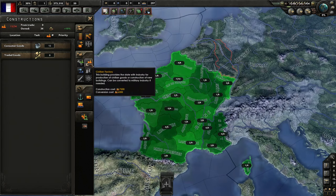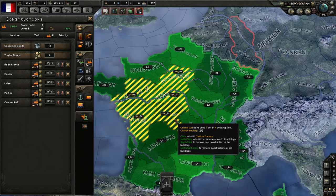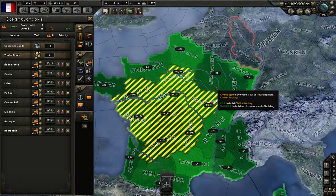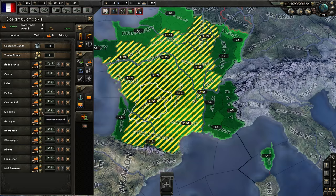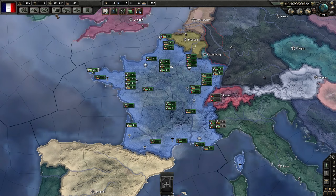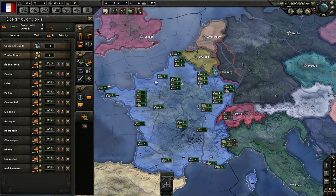I'm going to queue up plenty of civilian factories. How this works is that 15 factories can be working on any single project at a time. So we have 15 working on building one factory in Île-de-France, and the remaining eight available are working on another, which will therefore build slower. But we'll get through them all eventually.